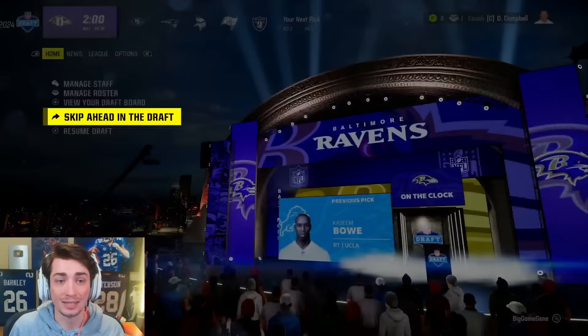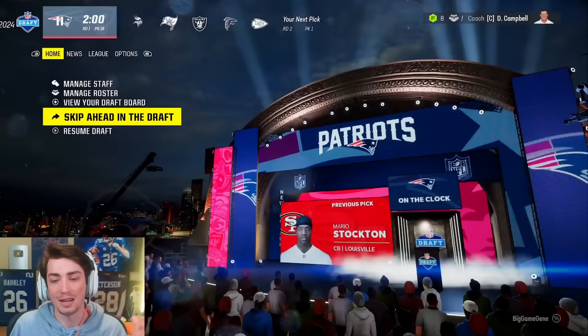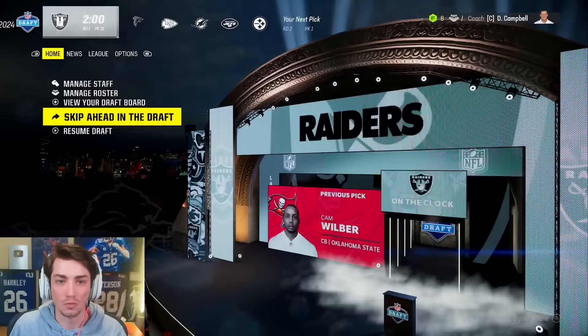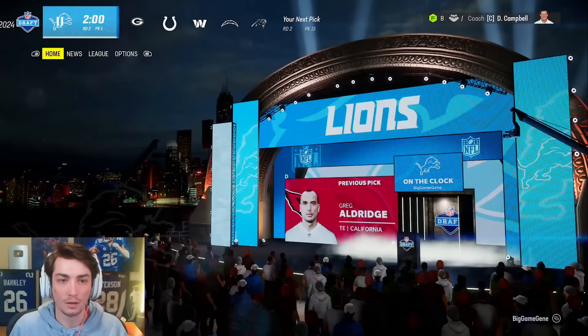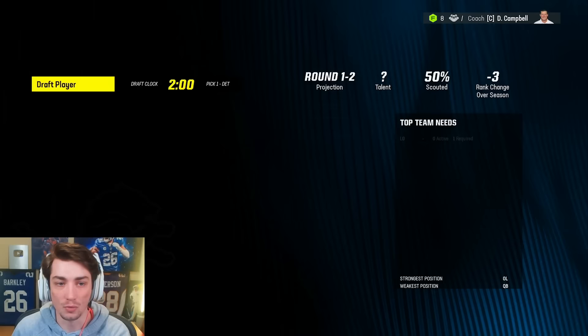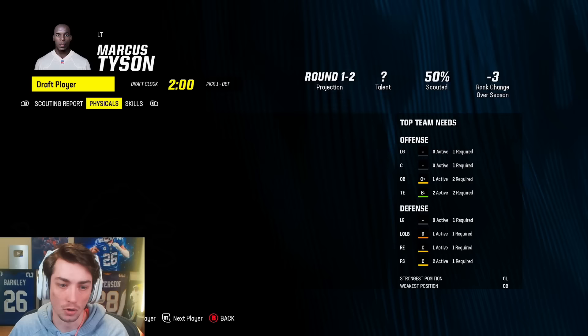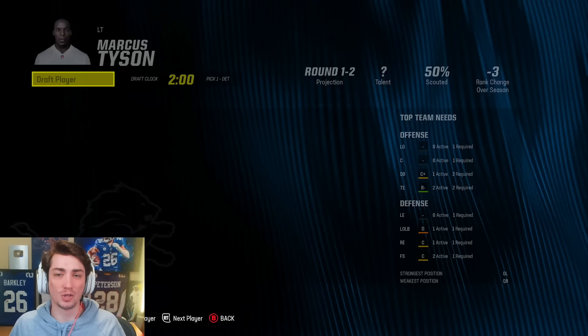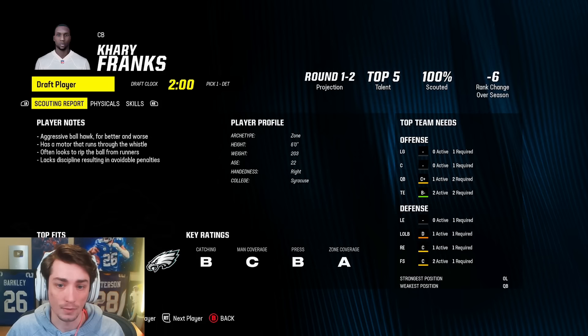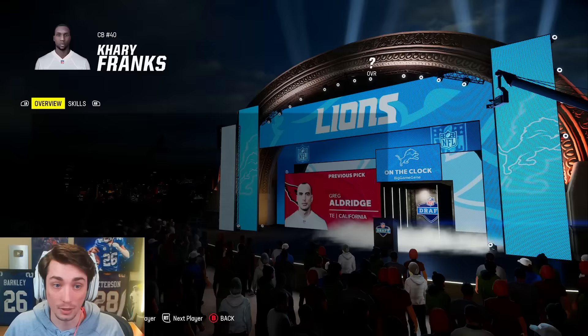Our next pick is not until the top of the second round. If this receiver sticks on the board, I'll consider a trade up, but there he goes at 18. We just need too many other things. Top of the second round: Kerry Franks at UCF, A zone coverage, could potentially play safety for us, great speed. Hidden dev, 93 speed, 90 acceleration — just best player available, top five player in the draft and you get them in the second round. Easy choice.